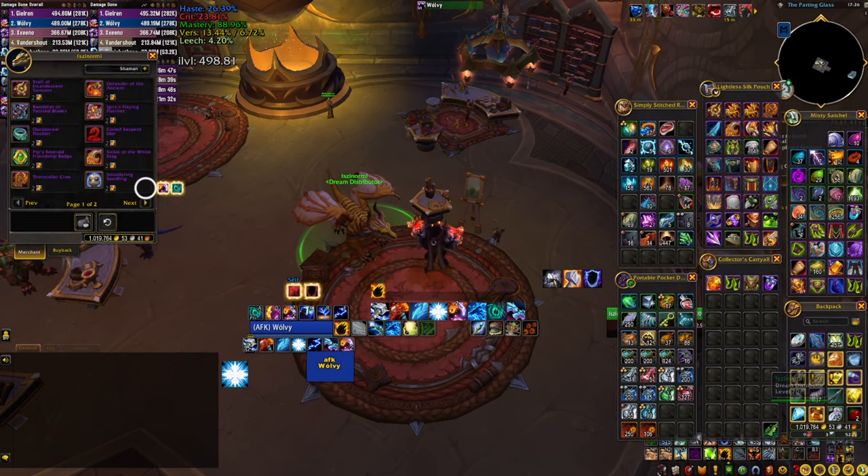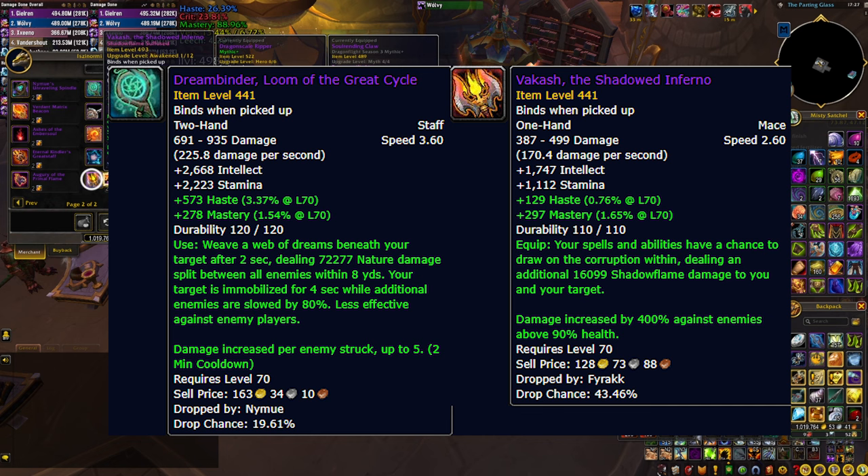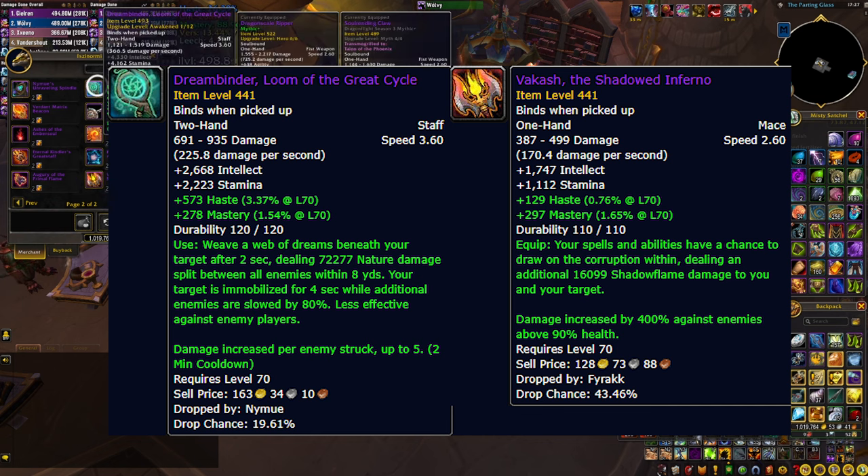You can also use the vendor on the left to buy two weapons — a staff and a one-hander — both with DPS options included as use effects or procs, which could be quite good in M+, though they don't have any significant healing implications.